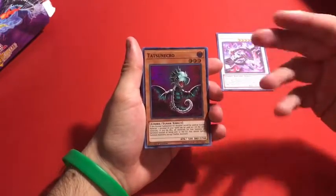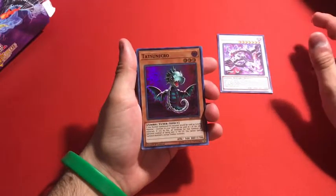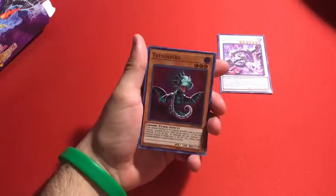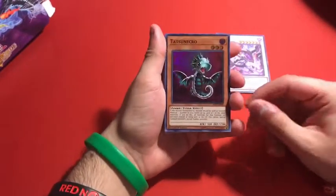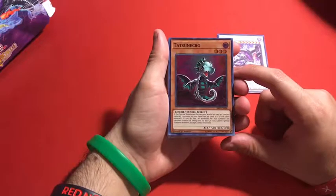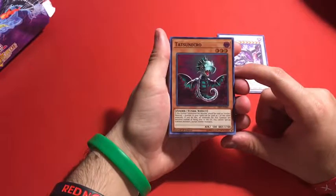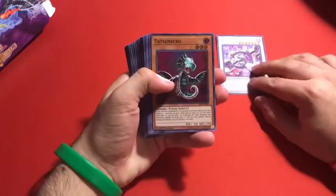We got this guy — Tatsunecro, the little seahorse dragon that got destroyed and is now a dead fish. He's now Tatsunecro. Poor little guy, he got beat up. A lot of formats used him when he was relevant — he was tortured through many combos and look what happened to him. He's a Level 3 Zombie Tuner. This card when Normal Summoned or Set can be used as Synchro Material. One monster in your hand can be used as the other material. If you do, all materials from that Summon are banished instead of being sent to the graveyard. You cannot Special Summon monsters except Zombie monsters. You can only use this effect of Tatsunecro once per turn. Pretty cool card, I like it.